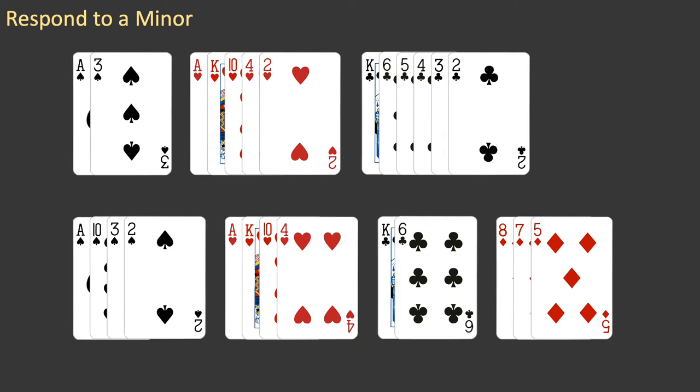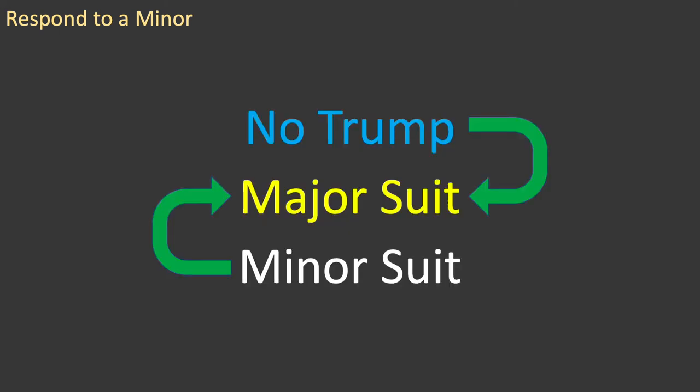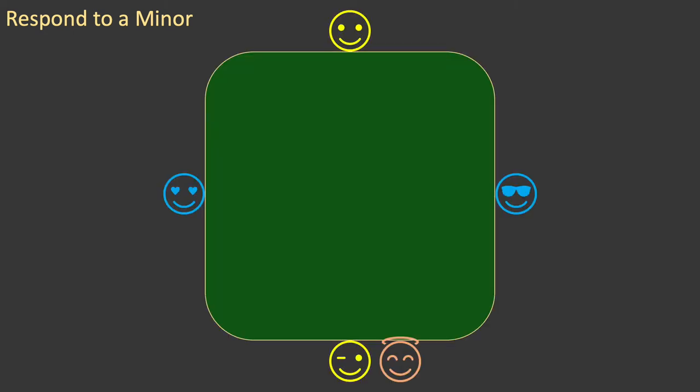Opening bids in a minor suit do not convey as much information as opening bids in a major suit. Remember what you learned about bridge contracts in Episode 5: whenever possible, you want to play in a major suit contract. Even when partner opens in a minor suit, you will be looking for a major suit contract or, failing that, a no-trump contract.